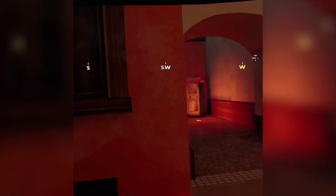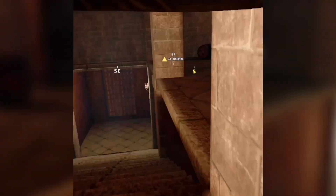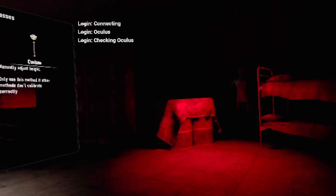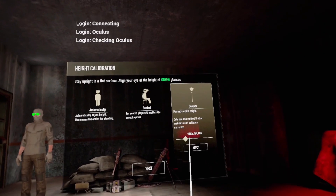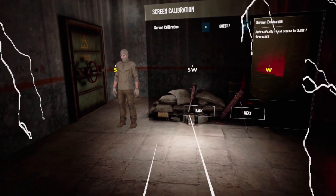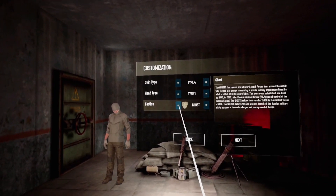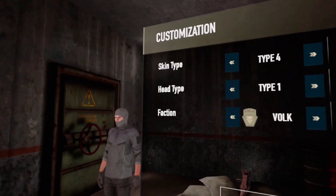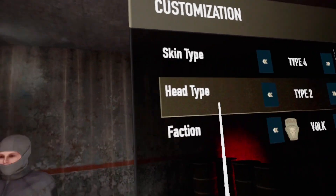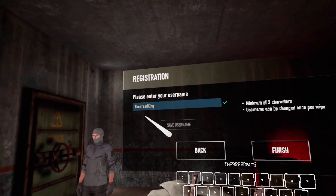Here it is - character customization. Okay, I guess this works, she's male and female. I got faction options: Volk, Ghost, Volk, or Birth. Oh shit, I can actually just walk up to my character. Yeah, it's just a female. There we go - the bread king, the one and only. So let's finish up.